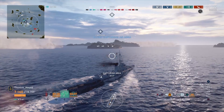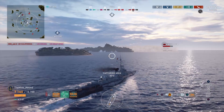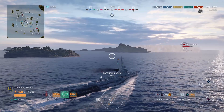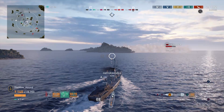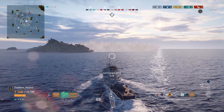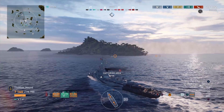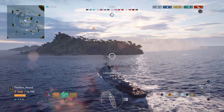I'm guessing it works roughly like this: say a battleship has 100,000 HP, a cruiser has 50,000, and a destroyer 25,000 — they're all worth, let's say, 500 XP each. So if you do 50,000 damage to a battleship with 100,000 hit points you'd get 500 XP, whereas you only need to do 25,000 damage to a cruiser to earn the same XP. And for a destroyer, only about 12,500 damage.